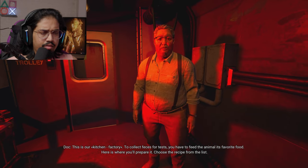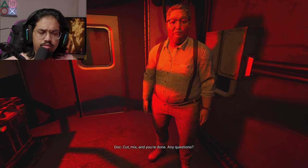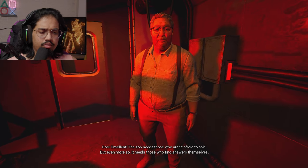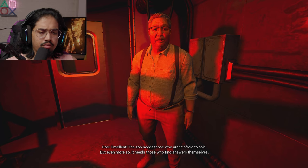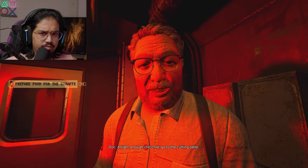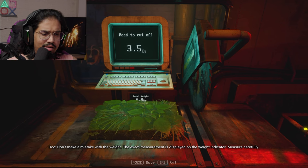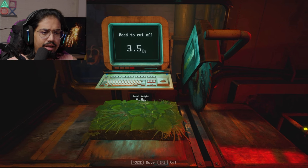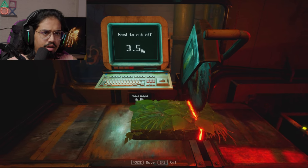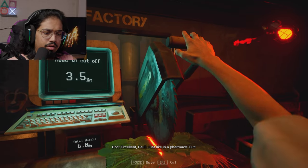This is our kitchen factory. To collect feces for tests, you have to feed the animal its favorite food — here's where you'll prepare it. Choose the recipe from the list, cut, mix, and you're done. Go to the cutting table — weight indicator, measure carefully. Need to cut 3.5 kg. First goes in the box. Now do the same with the herbal brick. Click the cut button to slice vegetables.